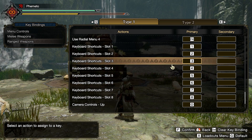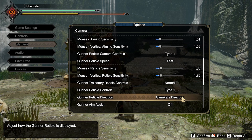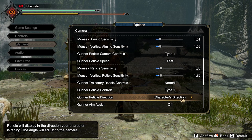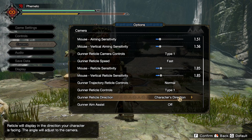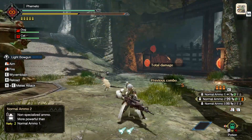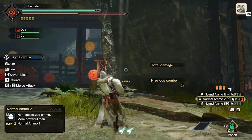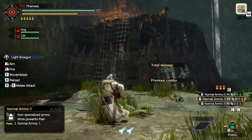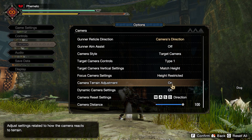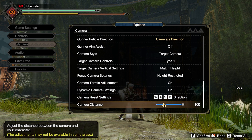The rest of the keybinds were pretty much left alone or were fine by default. Our last stop is the Camera Settings. I move all the reticle speeds to Fast and bump my sensitivity up to about 1.5 and 1.8 on everything. I like everything fast and snappy because I use a trackball — because I'm insane. The reticle direction is set to Camera's Direction, because setting it to character direction snaps you to wherever your character is looking when you aim down sights, which gives me a headache. Finally, set camera distance to 100 so you're zoomed out as far as possible to see better.